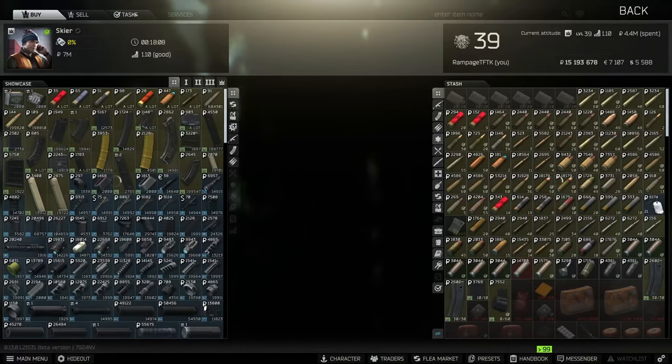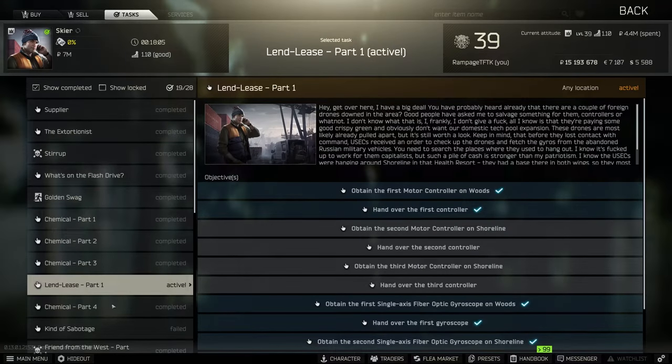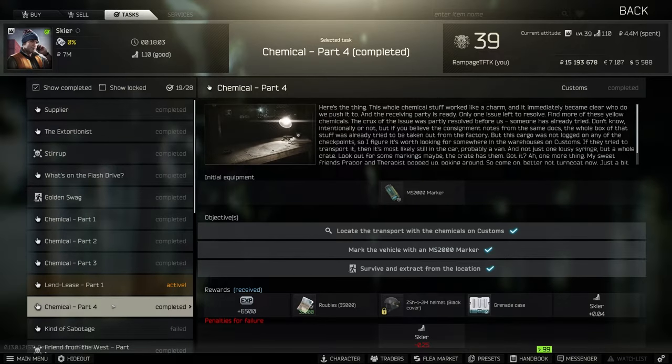Hey guys, welcome to another quick no-nonsense guide, this time for a task called Chemical Part 4 from Skier. For this we need to go to Customs, locate the transport with the chemicals, and then mark it with the MS2000 marker. You can hand it in to three different people: Jaeger, Therapist, or Skier — completely up to you.